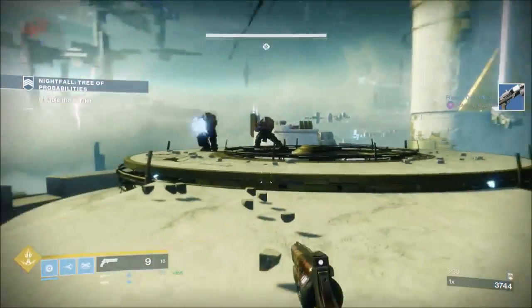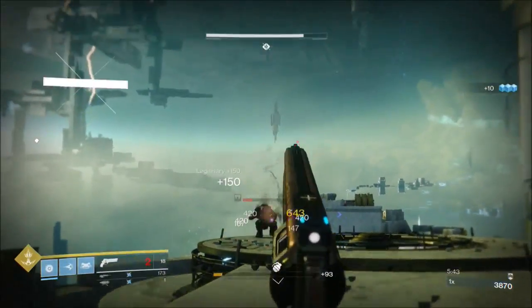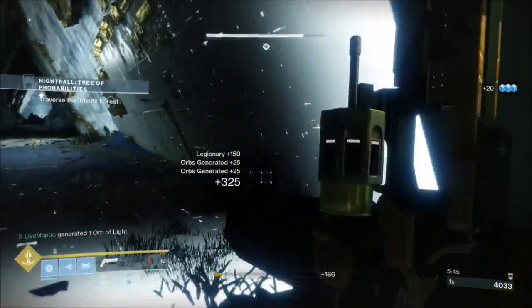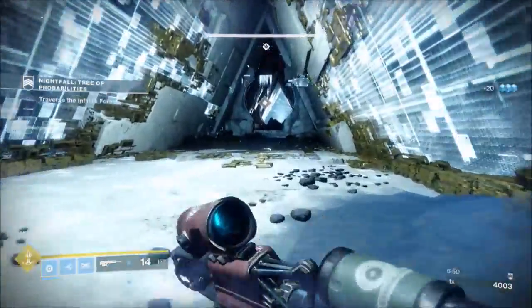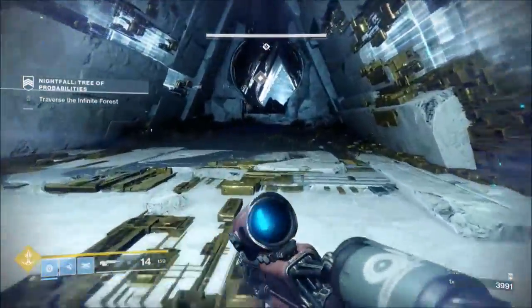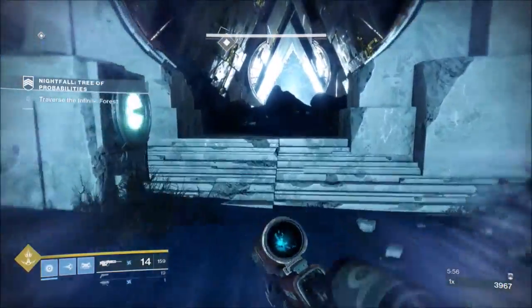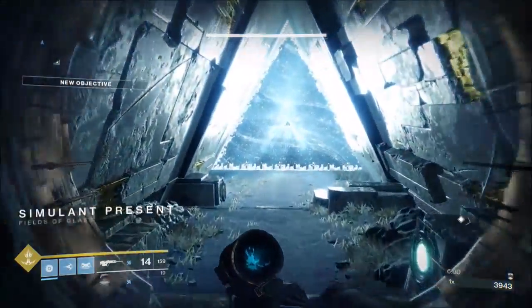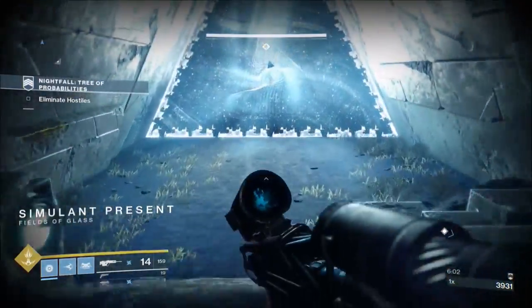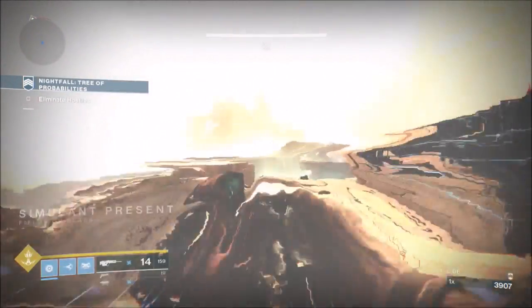So that's basically the challenge. The other modifier is Singe — you can put Arc, Solar, or Void — so it does a little bit more damage with that element but you also take a little bit more damage. It's not quite a burn, it's a Singe. And then in Prestige it's Destiny 1 Nightfall rules — if your whole team wipes you go back to orbit, there are no checkpoints.